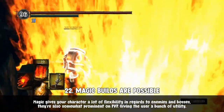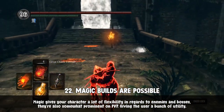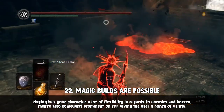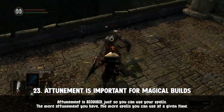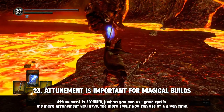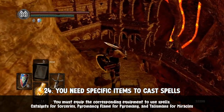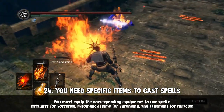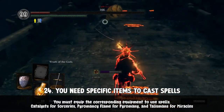If you're more into magic, try out the Pyromancer class. It's a good starting class and helps you understand how spells work, including their advantages and disadvantages. You have to attune and slot your spells at a bonfire before you can use them in combat. You'll also need specific equipment: sorcerers need a catalyst, pyromancy requires a pyromancy flame, and miracles require a talisman.